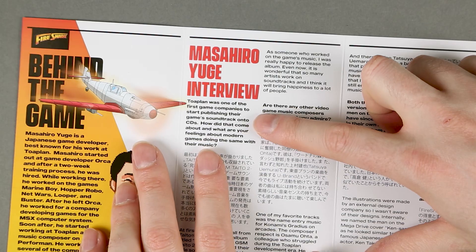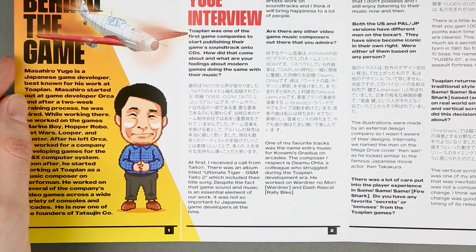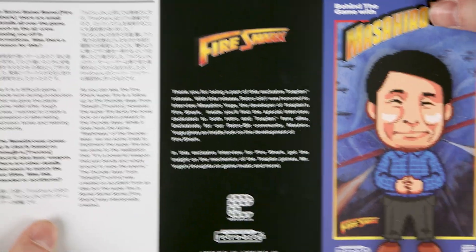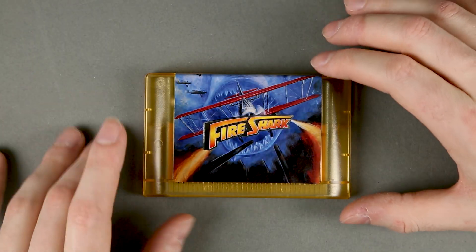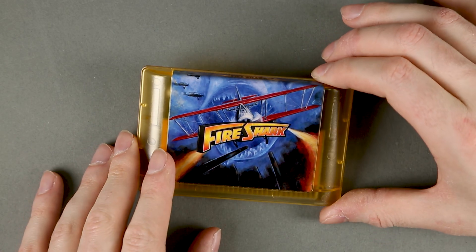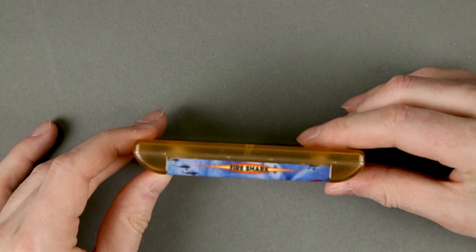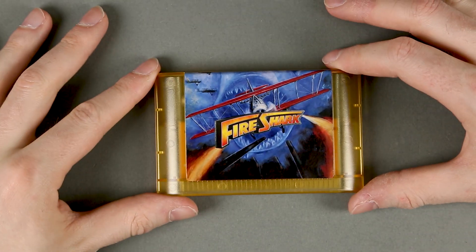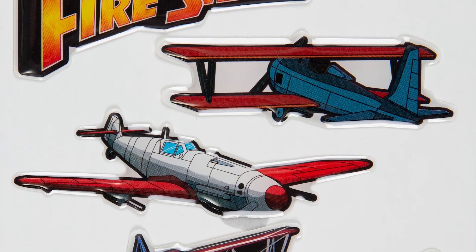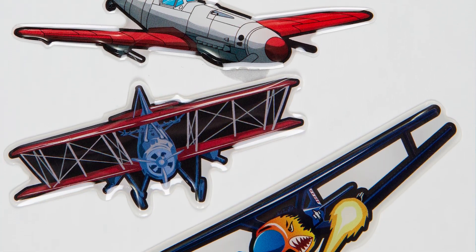An almost cartoony art print for Fire Shark, and of course the interview with the developer. I see that they use the BF-109 here instead of a biplane. Taking a look at the cartridge — just like Hellfire, the title has a silver border around it. The stickers have the logo of the game, the BF-109, and the other stickers included.